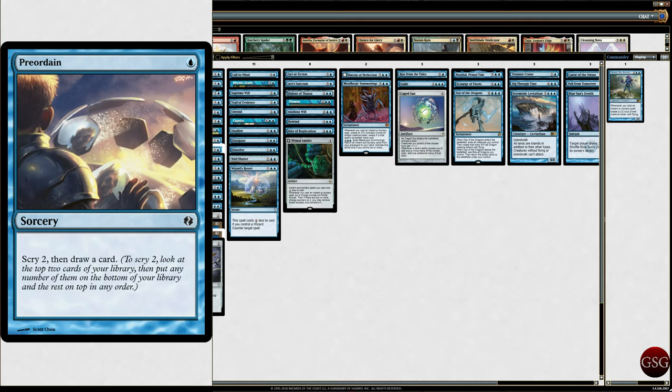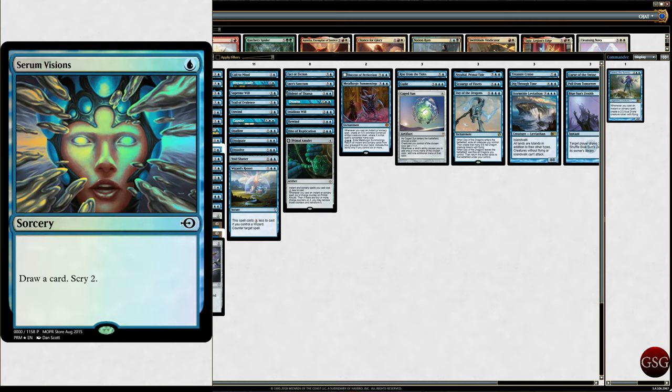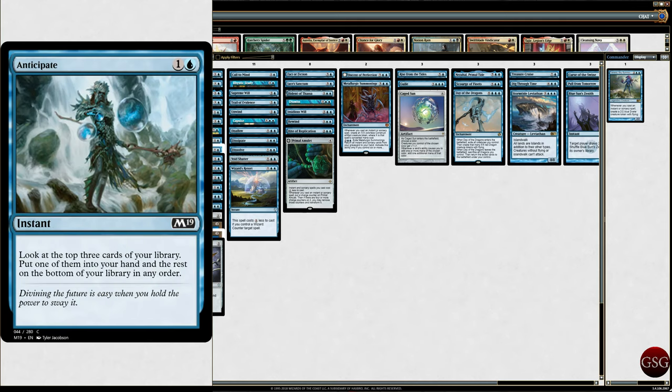Anticipate — look at the top three cards in your library, put one of them in your hand and the rest on the bottom in any order. Arcane Denial — counter target spell; the controller may draw up to two cards at the beginning of the next turn's upkeep, and you draw one. So you draw one, they draw two. Baral, Chief of Compliance, because Baral is just gross. I don't like playing against Baral.